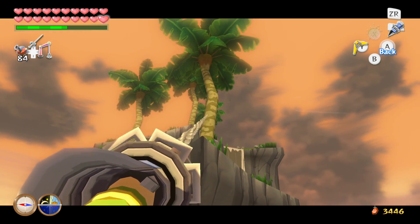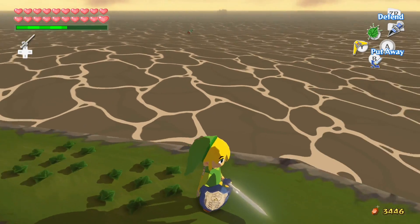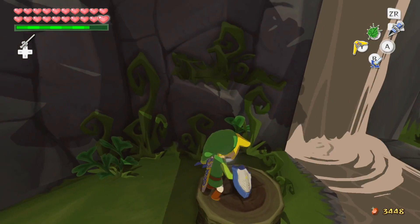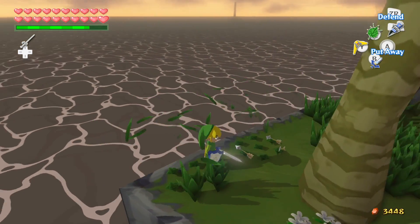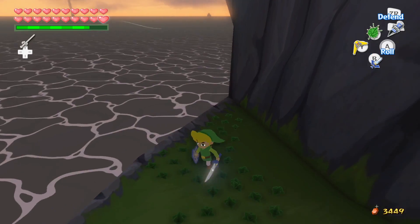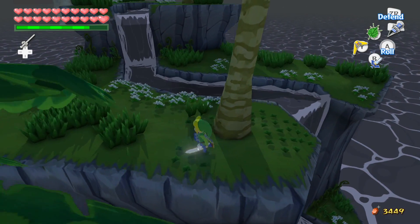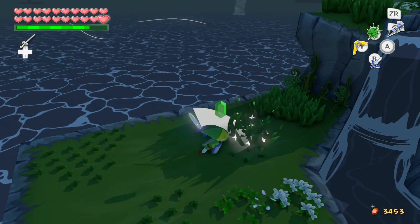This island houses a particular item that really stumped me the first time I played this game. We are here for the Ghost Ship Chart. The reason this stumped me was because I always thought I just couldn't figure out how to get into the ghost ship. It turns out you need the Ghost Ship Chart to actually be able to access the ghost ship — which is kind of strange but kind of not. I kept trying to go into it and you'd just sail right through — nothing happens. But once you have the Ghost Ship Chart, you're actually allowed access.